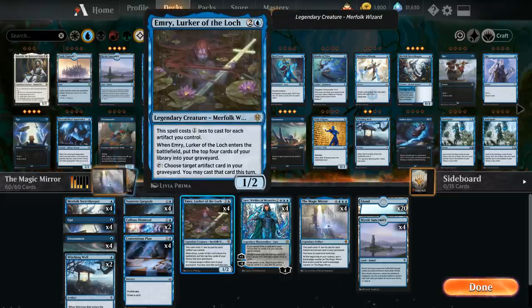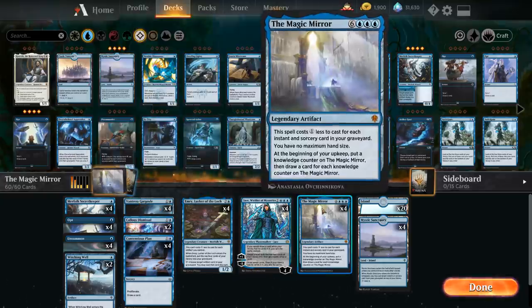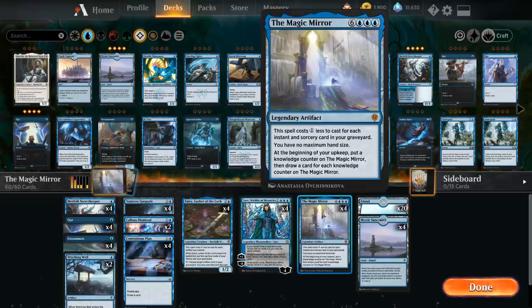We also have the full 4 copies of Emry, Lurker of the Loch, to go with our small artifact sub-theme. Emry costs 1 generic mana less to cast for each artifact we control. When Emry enters the battlefield we also put the top 4 cards of our library into our graveyard — more self-milling, much like the Secret Keeper. Emry can also tap and choose an artifact card in our graveyard and we can cast that card this turn, so it's a great way to find more copies of Vantress Gargoyle. We can even cast the Magic Mirror from our graveyard using Emry if we milled copies and never drew one.